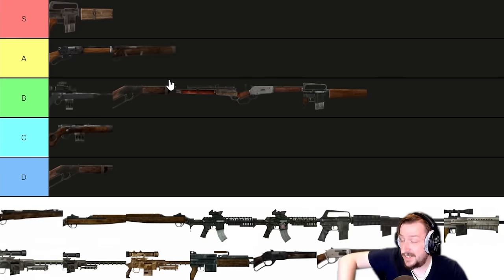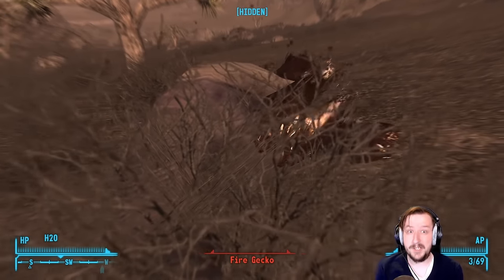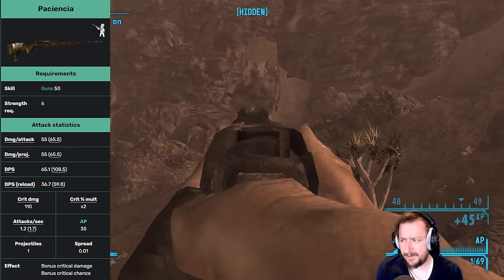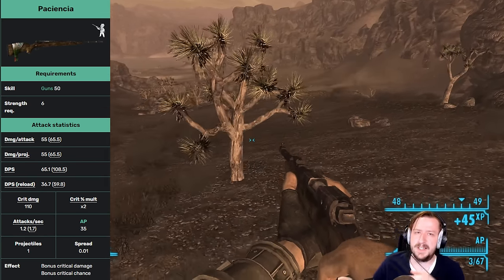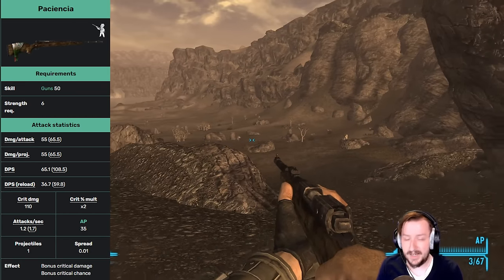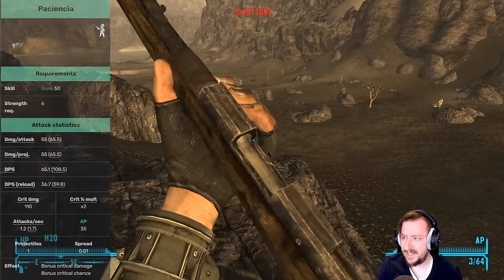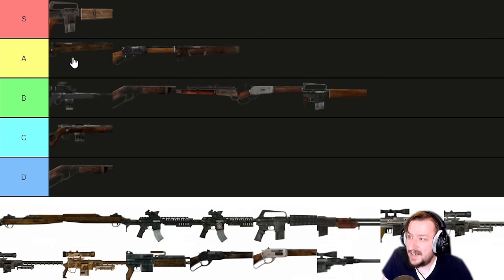Then we have the unique version: Paciencia — I think that's how you say it. It's Spanish for patience. You can buy this one in Novac. It also requires 50 guns and 6 strength. It does high damage per shot with decent DPS because it has a faster rate of fire than the standard Hunting Rifle, though it only holds 3 rounds rather than 5. It has a unique feature where looking down sights actually zooms in like a scope. It still has a 2x crit modifier and has 110 base crit damage, which is pretty crazy. It's also extremely accurate. I'm going to put this one at the very top end of A tier. I wish it could have a scope — if it could, I'd put it S tier. But it's really good, and the Hunting Rifle is actually really fun and powerful in this game.